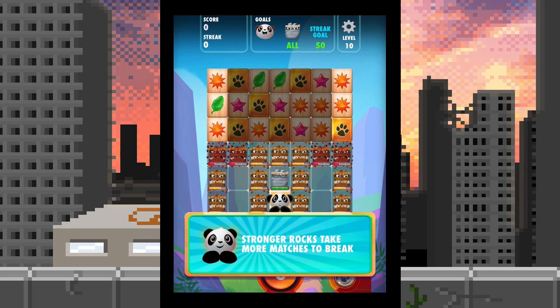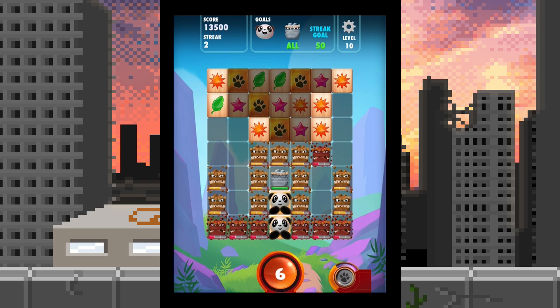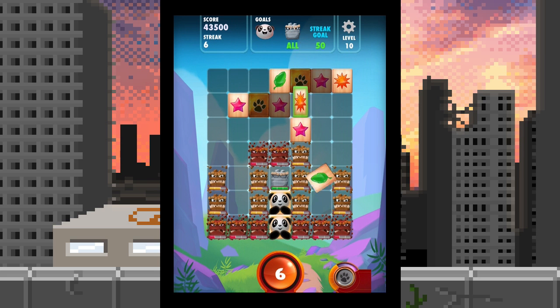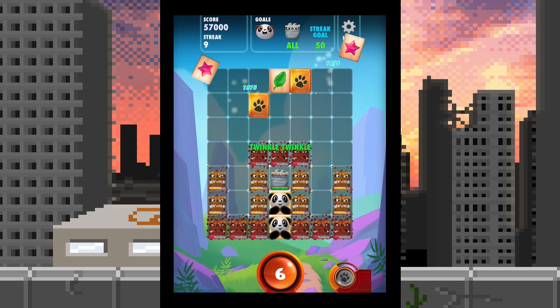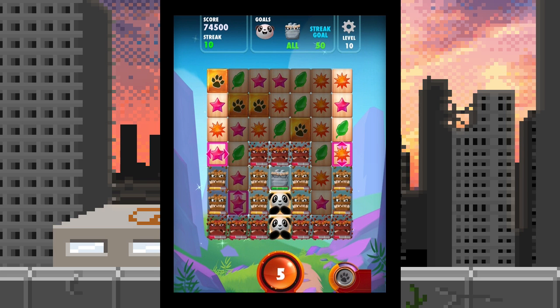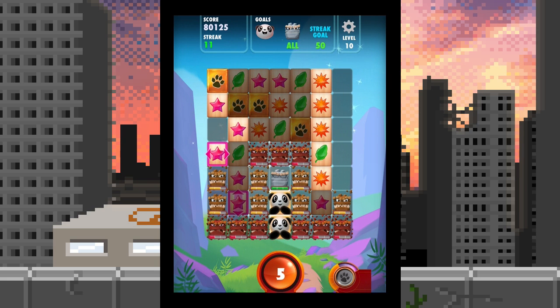Stronger rocks take more matches to break — sounds fair. Bam! Oh, those have like health points essentially. I think I just messed up again. I don't feel confident all of a sudden. They've got some toughness to them now. Gold panda foot action — I got nothing but at least I got six left. That power-up doesn't destroy all the rocks — even with the super up/down or left/right power-up you still have to wear them down because they have stamina.